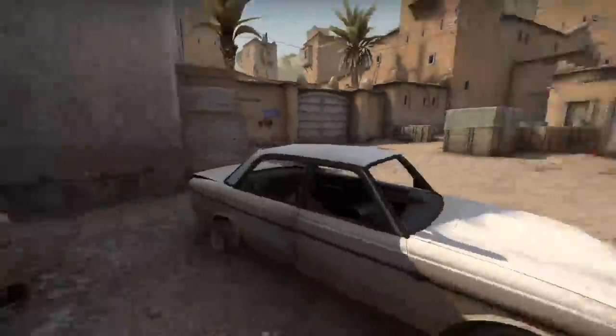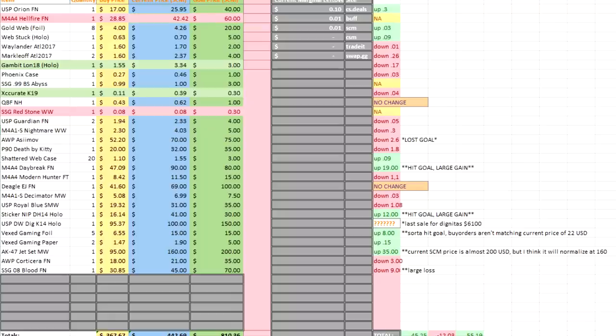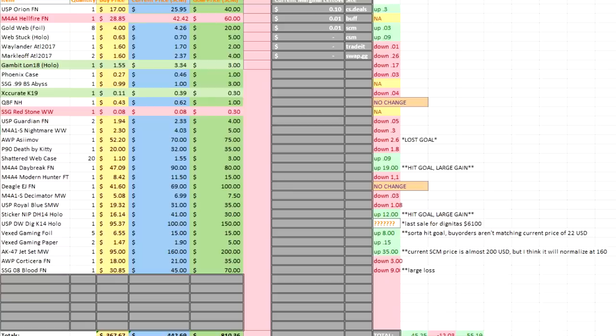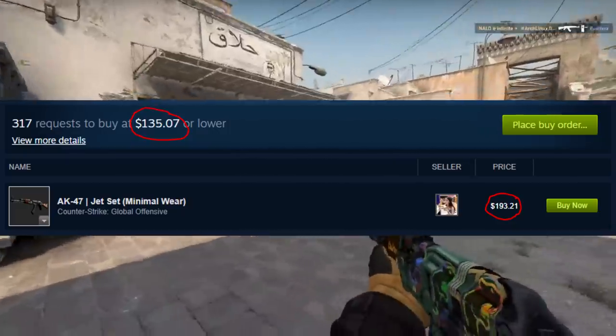Let's take a look at that spreadsheet. As we can see, we have a massive amount of profit since the last investment period has been completed, and there's a lot of really good shining stars in this spreadsheet. That M4A4 Daybreak Factory New actually rose a crazy amount, and probably one of the most unsuspecting risers was the AK-47 Jet Set. The Jet Set currently is worth around close to $200 on the lowest listing on the Steam Marketplace, but it's not really worth up to that amount because the buy orders are not really meeting up to that. However, the buy orders are higher than the original before-listed price, so I've averaged out a price on the spreadsheet, and as you can see, we've made quite a lot of profit off of that.